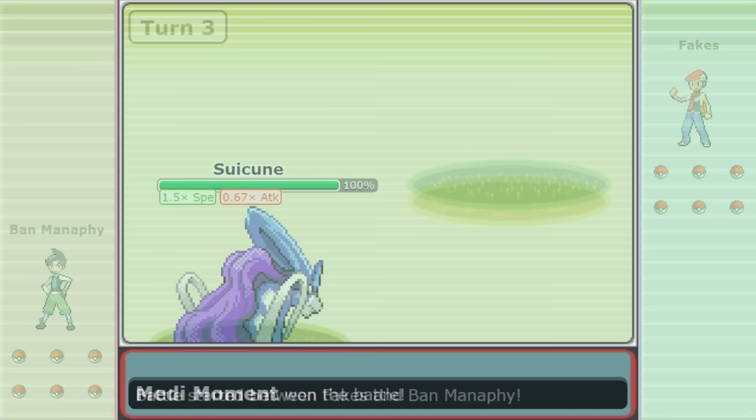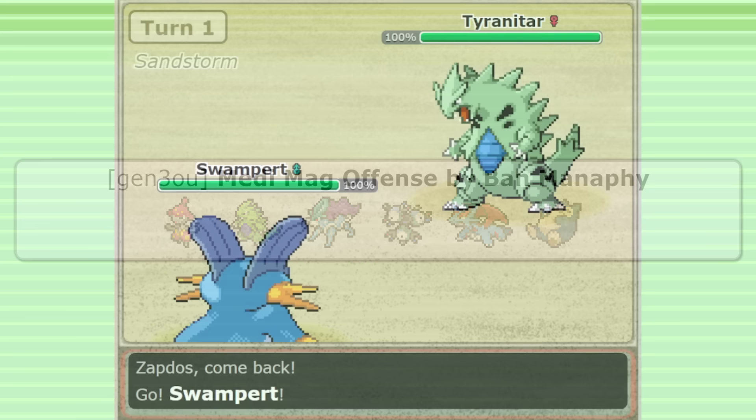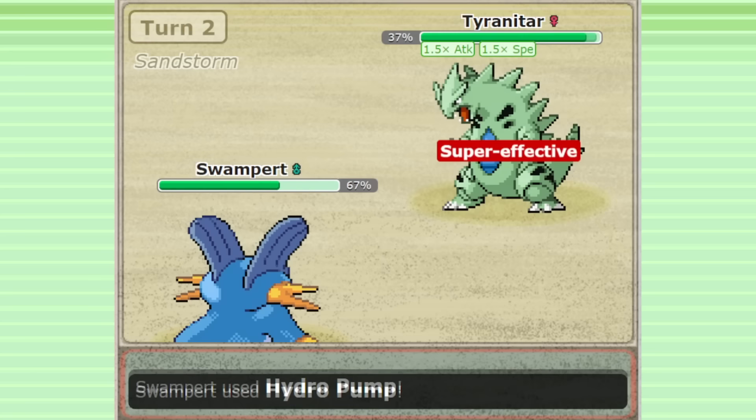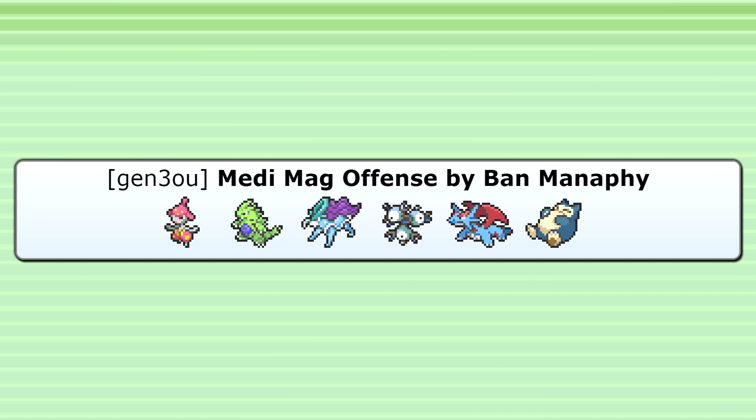The player Ban Manaphy is an example of a high-level competitor who has taken huge advantage of Medicham, bringing this Medicham team to two different sets in Callus Invitational and winning both times. This team actually breaks one of the golden rules of Gen 3 OU teambuilding — it's considered almost mandatory to have a solid Rock resistance due to Dragon Dance Tyranitar and Aerodactyl. Without something like Swampert, Metagross, or Flygon to reliably check these Pokemon, you can very easily be overwhelmed. But with Medicham, this team manages to control the pace of battle so well that Tyranitar and Aerodactyl don't even get enough time to set themselves up.